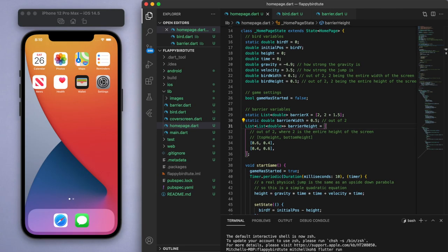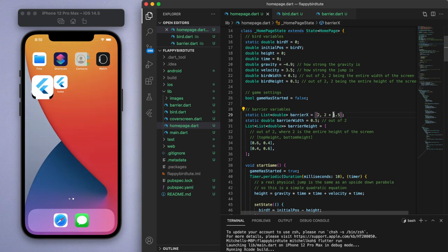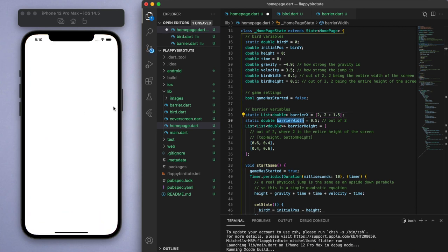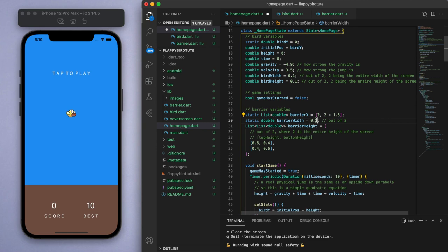Now the last detail to add to this game is the barriers as well as barrier collision. I'll just show you what to add in — I've already coded it up, so you can pause the video if you like. First of all, just these variables: barrierX — I'm going to use two barriers in two different positions and just loop them. You can of course add more barriers if you like. We can also control the barrier width. We said minus one on the left and positive one on the right, meaning in total the distance from left to right is two. So the barrier width is 0.5, meaning it's just about a quarter of the screen. The last important detail is the height of the barrier, which you can control.